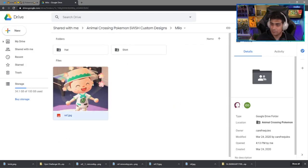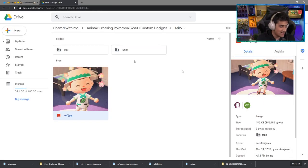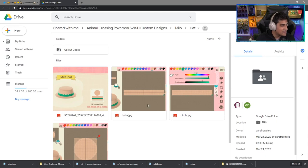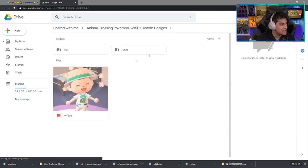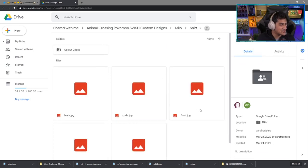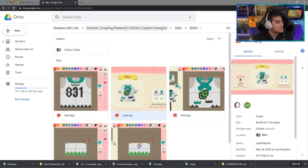We've got Milo, the Grass Gym Leader. This looks great. You're going to wear a hat for this one and have a t-shirt. Here is the hat code — this is the brimmed hat code — and going back you have the shirt code right over here. It's grass-themed just like the game; these look really good.